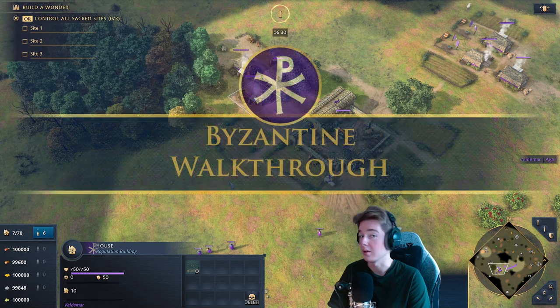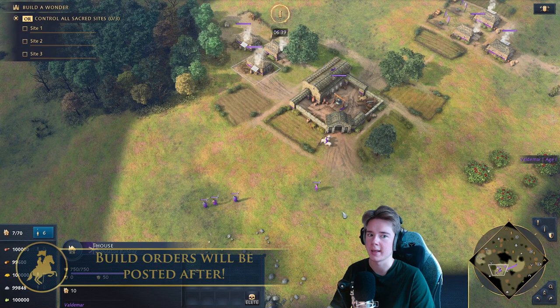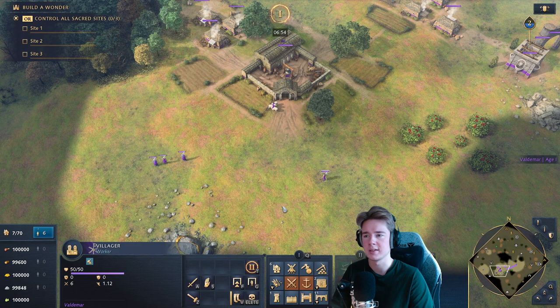Hello and welcome to a new video. Today we're going to talk about the brand new Byzantine Empire, part of the new DLC called the Sultan's Ascend. The Byzantines play with mercenaries and a fifth resource called olive oil. They are very interesting but also very complex, so if you're not into complex civilizations, this civ may not be for you.